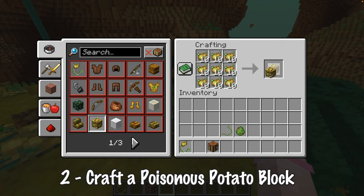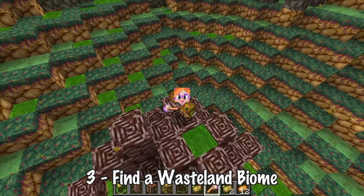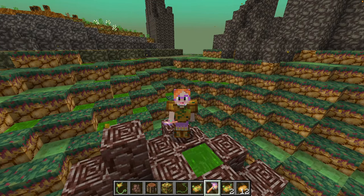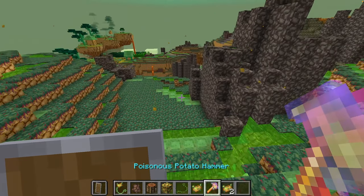Now you can craft your poisonous potato block. The next thing we need is a toxic beam, and to get one you need to find a wasteland biome. This is ancient debris I'm standing on — another reason why you really want to go to this unfriendly biome. Get yourself some decent gear and some food because this may get a bit nasty.